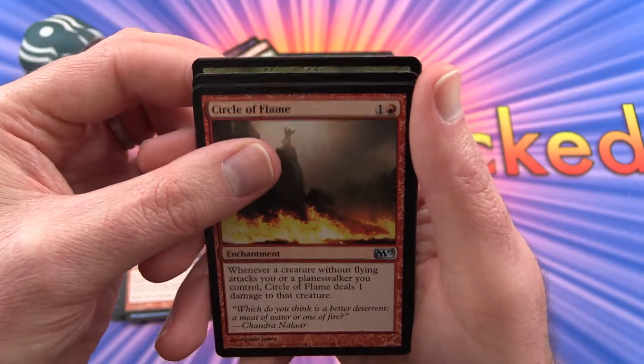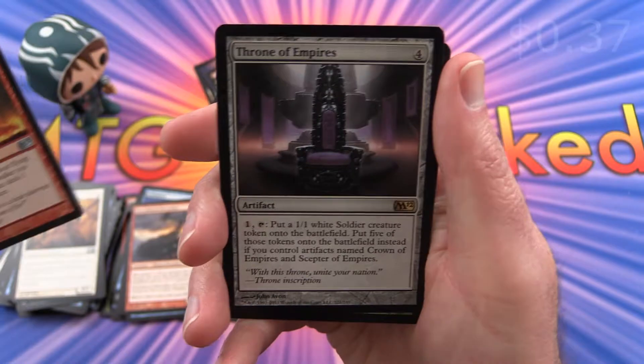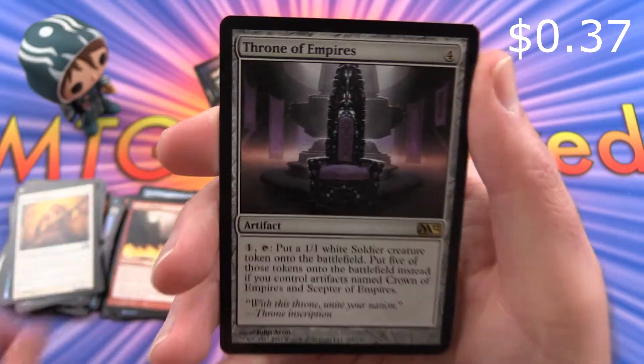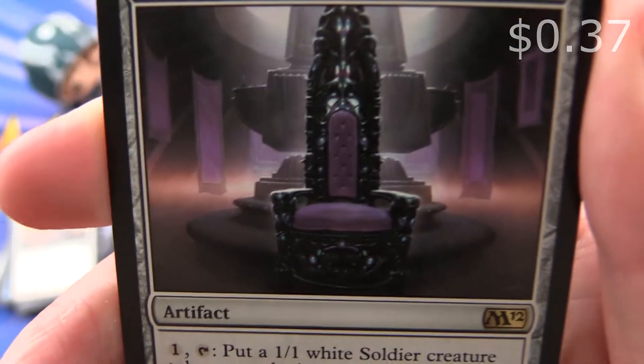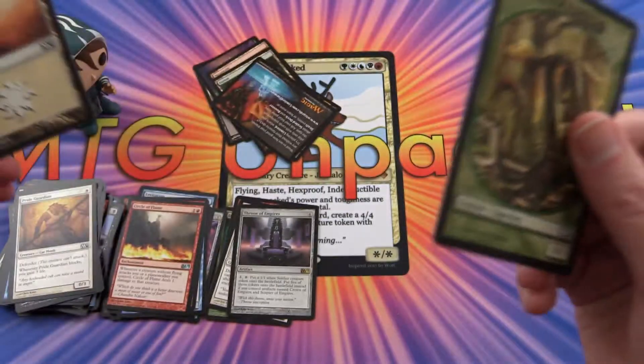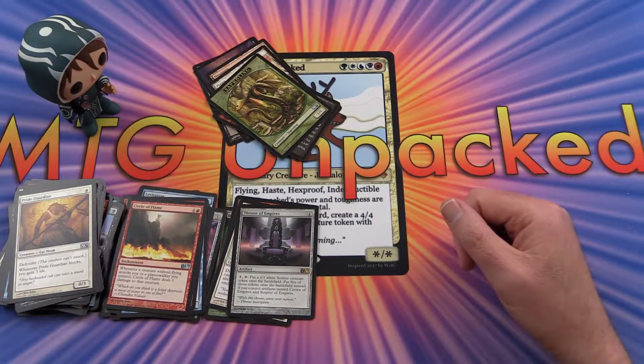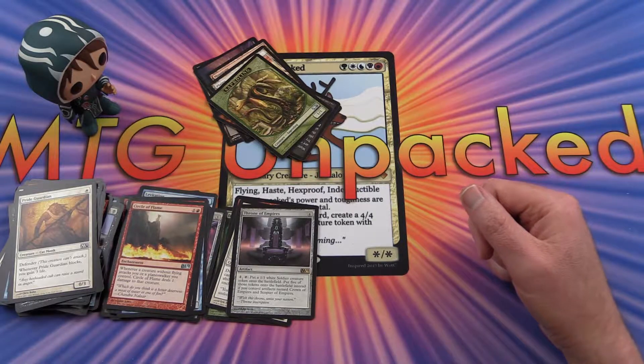And what's it gonna be? Throne of Empires is the rare. Alright, I'm gonna get a Scepterling Token. That was another 2012 Core Set unboxing.